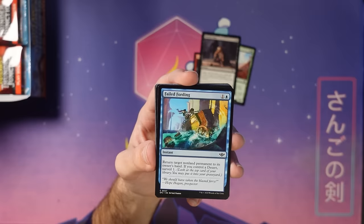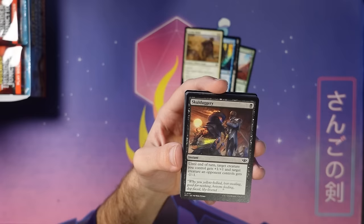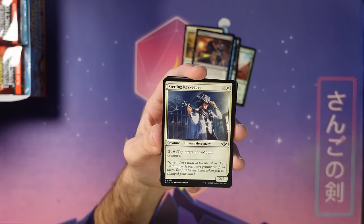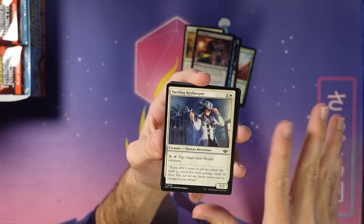Aula Medic — just a simple lifelinker that draws you a card. I love these creatures that can cycle away early: put this thing down, block their creature, gain a life, draw a card. Skullduggery is a reprint — a great name for this set with the Frontier Fantasy vibe. Sterling Keykeeper taps non-mounts. It feels so bad to play against this when your opponent has creatures and mounts, because if you tap your creatures to saddle the mounts your opponent can just tap it in response. It also gives a little bit of power to mounts by not tapping them.